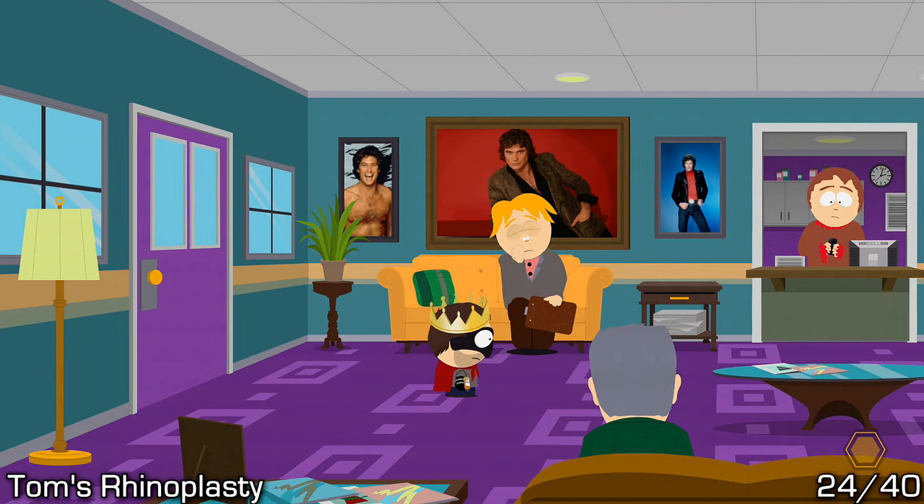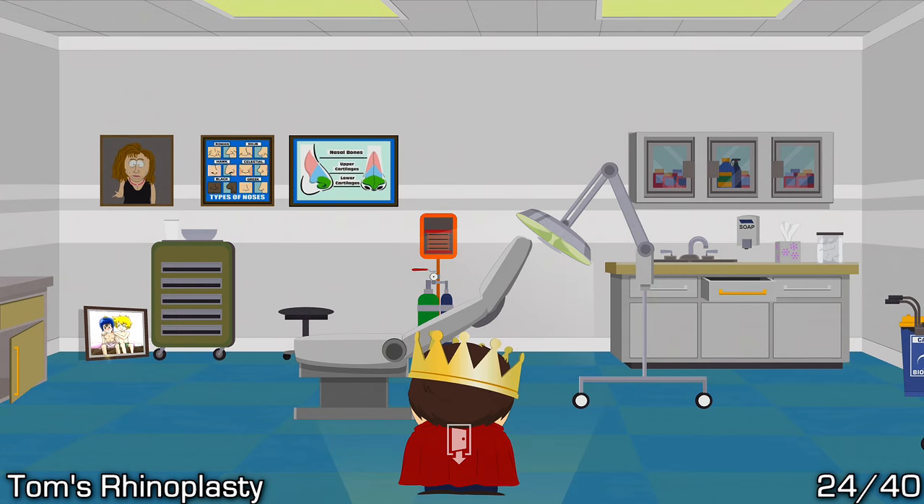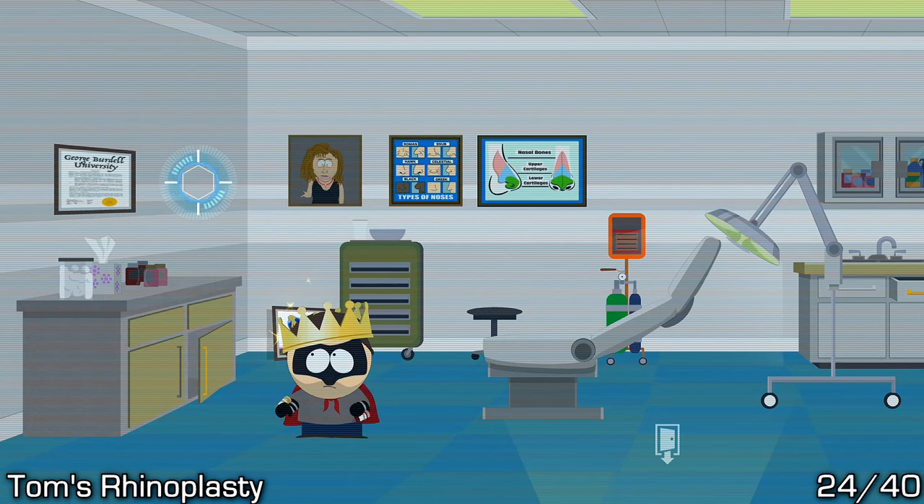Next door we have Tom's Rhinoplasty. Go inside, make your way through the room and into the back room. Once inside the back room, next to his diploma or degree you should notice the art — use your firecrackers to knock it down and then pick it up.